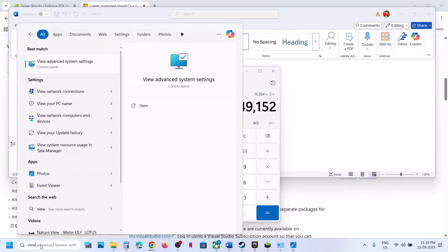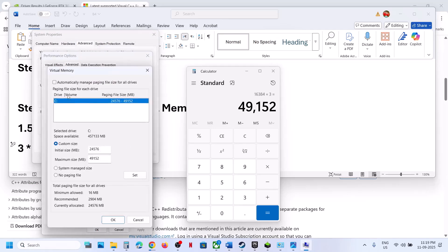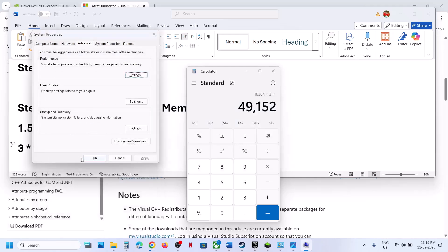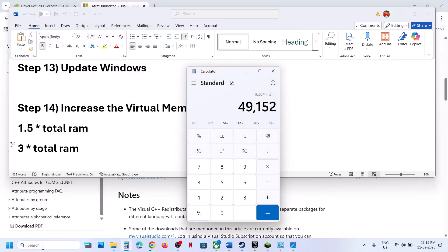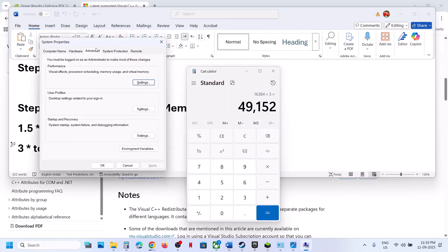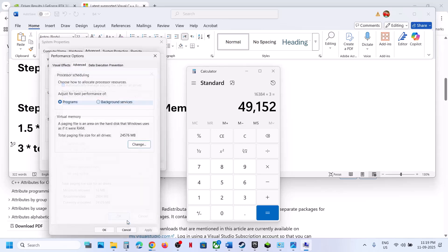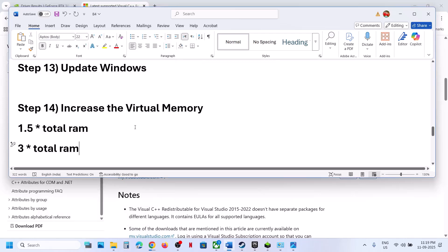If still not working, open View Advanced System Settings again, go to first Settings, Advanced, Change, and this time select 'System Managed Size.' Click Set, click OK, Apply, OK, and restart your computer. If still not working, revert to default: open View Advanced System Settings, first Settings, Advanced, Change, check the automatic box, click OK, Apply, OK, and restart your computer. Then follow the next step.